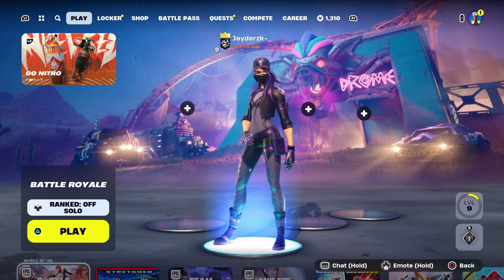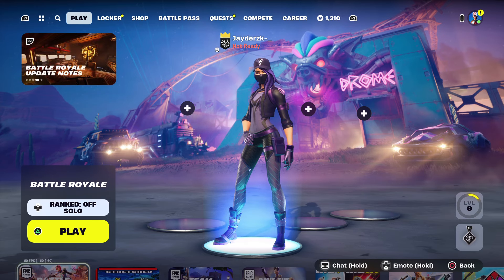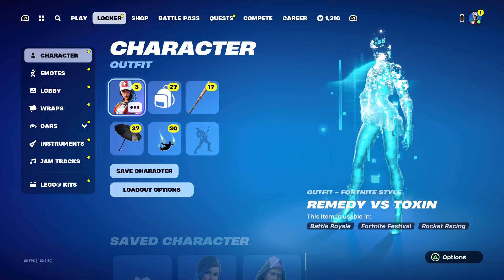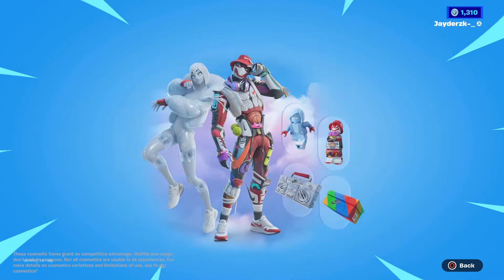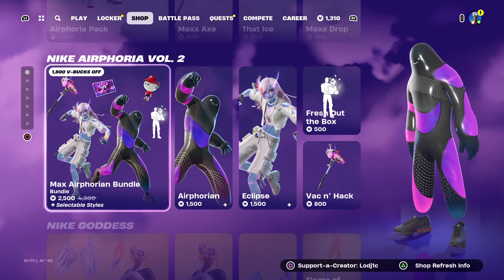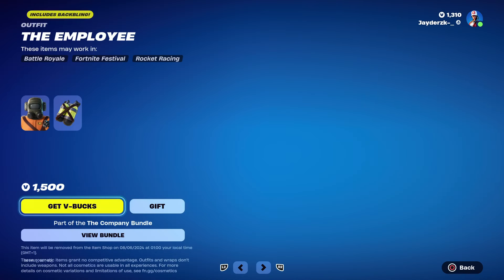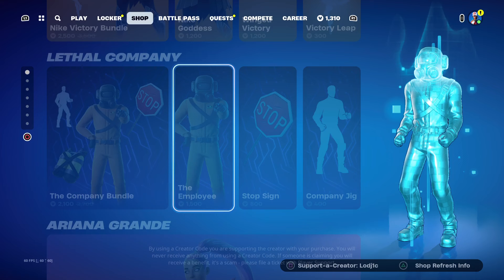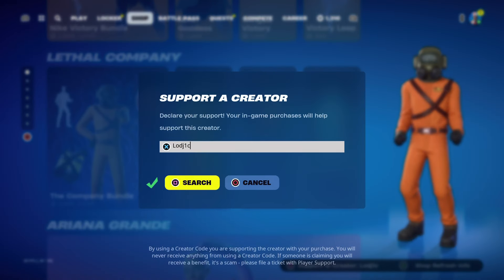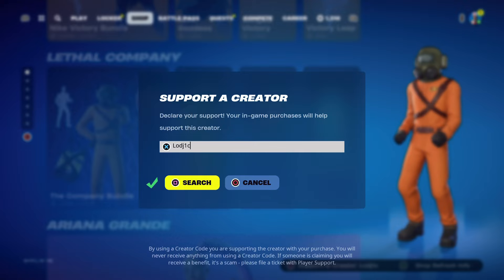Welcome back to a brand new video. Today I'm going to be telling you the Harley Hitter pickaxe return date here inside of Fortnite Chapter 5 Season 3. Before we get into it, I'm actually going to be gifting subscribers on the channel. If you'd like the chance to be gifted, all you have to do is leave a like, subscribe, hit the notifications button, and use code Logic in the item shop.